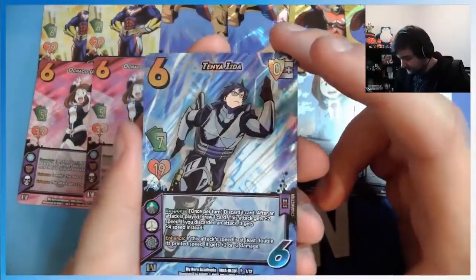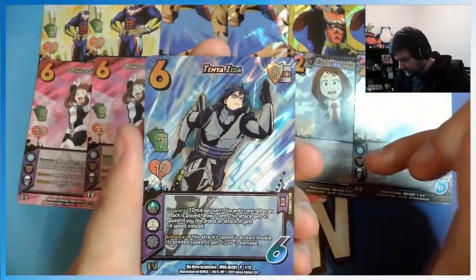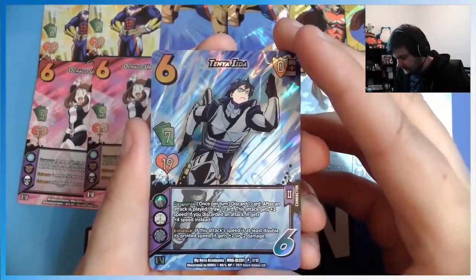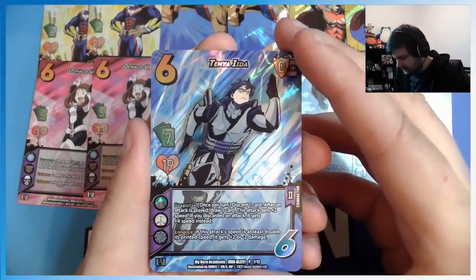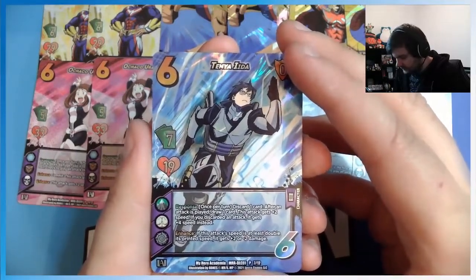Then we have two Tenya Iidas. Response, once per turn: discard a card — after an attack is played, draw a card. This attack gets plus two speed. If you discarded an attack, it gets plus four speed instead.